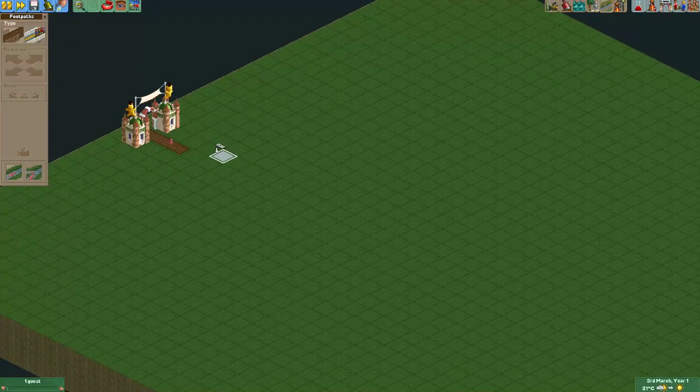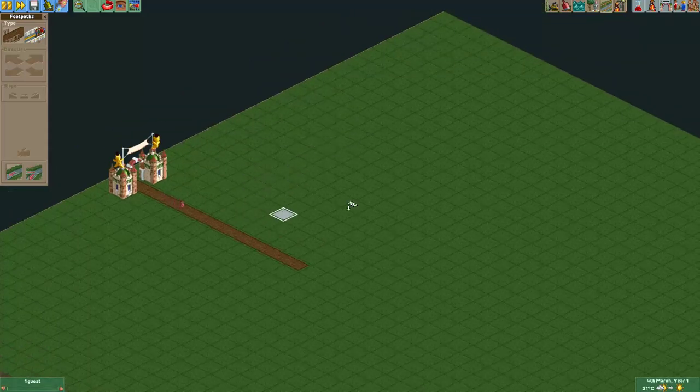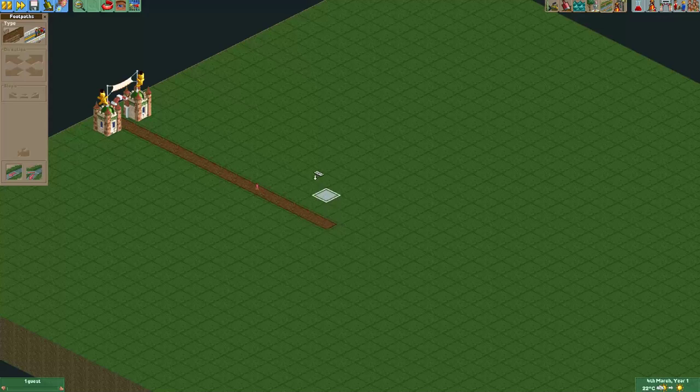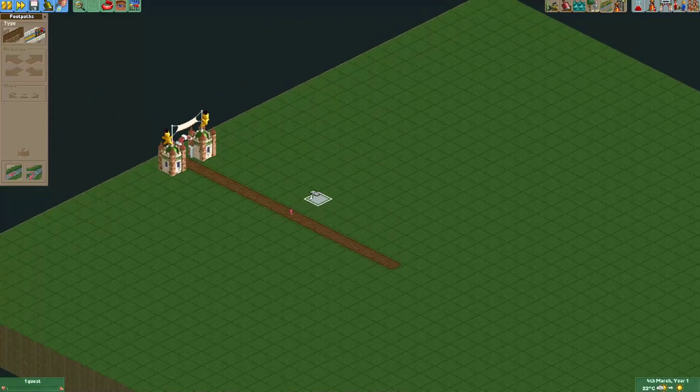With functioning I mean that you have a grandstand that guests will actually use and they will sit in the right position, facing whatever there is to spectate. It probably becomes more clear if I just show you.